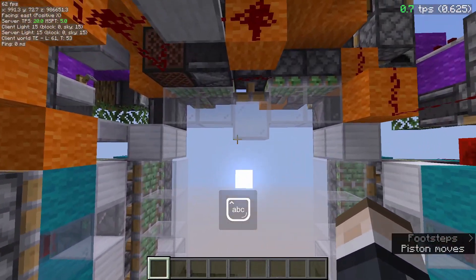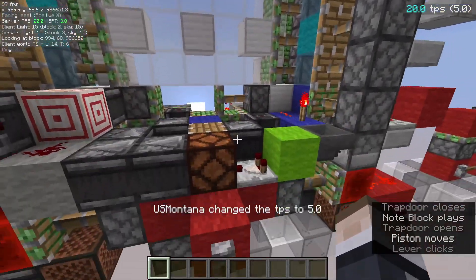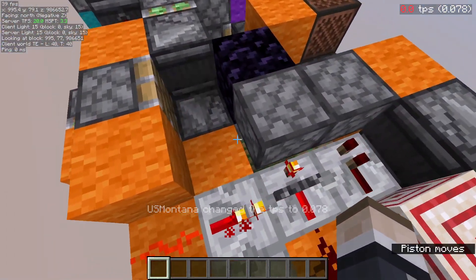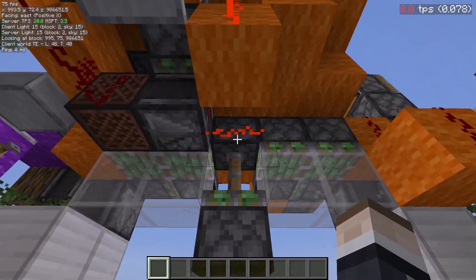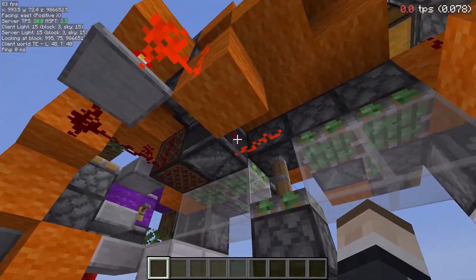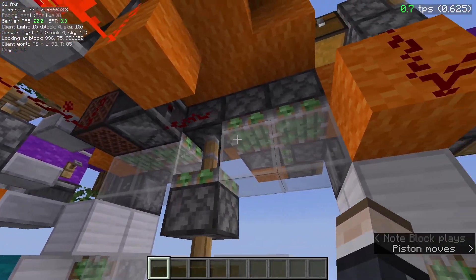Finally, we just power this again and everything retracts as normal. On the top: this piston immediately extends because it is being butt-powered from this piston and this block, so this piston retracting just updates it to extend instantly. Then we get a 1.5 redstone tick pulse from this observer — I don't fully understand how the 1.5 redstone tick pulse is created, but it functions. This will instantly retract again because that pulse turns off.